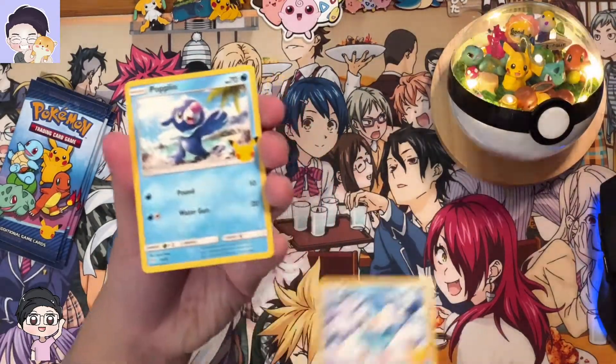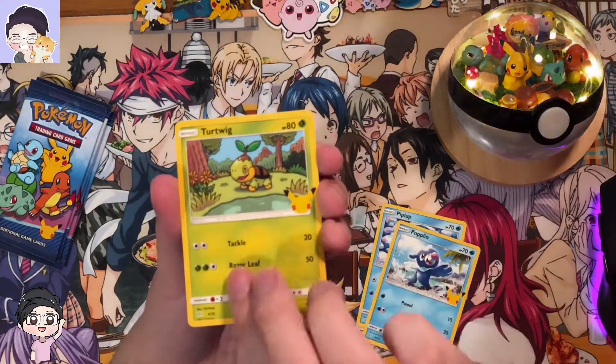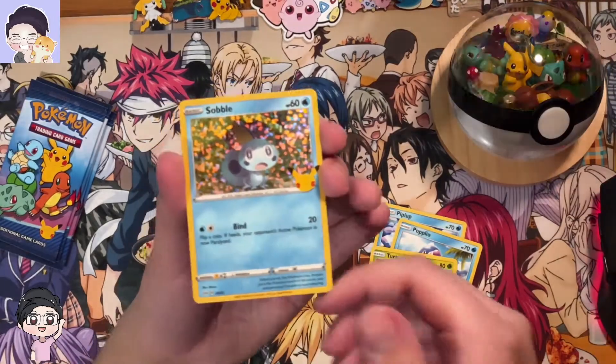Got a cute little Piplup. Turtwig. You see the anniversary stamp, and the holo we get is a Sobble!